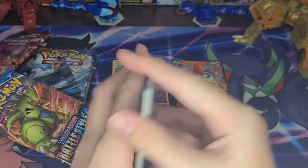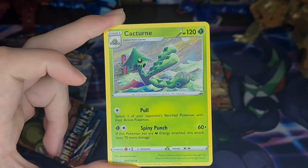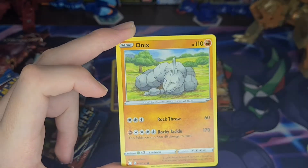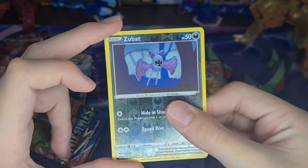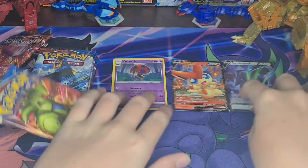Pack four. Four from the back. Cedra, Scroll, Cacturn, Zubat, Remoraid, Onyx, Marlwild, Cherubi. Getting a lot of the same cards — that's because they're all the same cards. Zubat, and Corvinight V. That's a new one. That's pretty good.